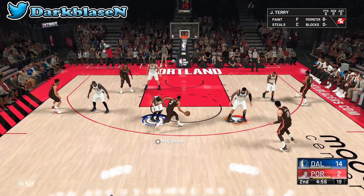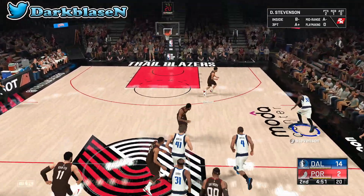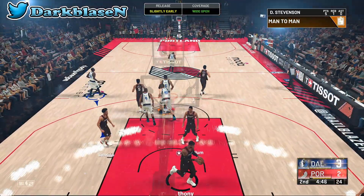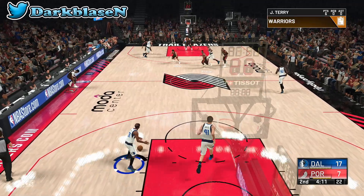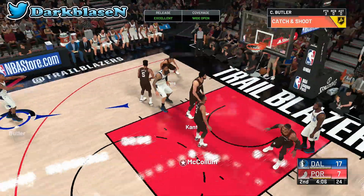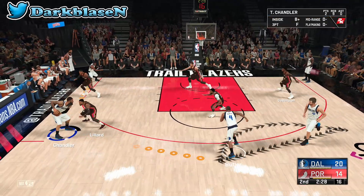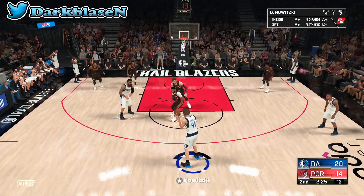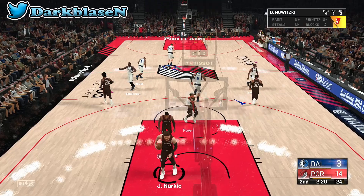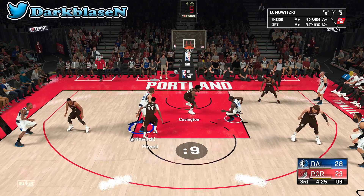Dirk is listed at 7'1" along with Tyson Chandler who is 7'1" as well, so they're both tall. This is a fun team to use. I would start Jason Terry over Kidd — a lot of guys like to play zone against this team, and that's why the game gets frustrating sometimes, but it is what it is.